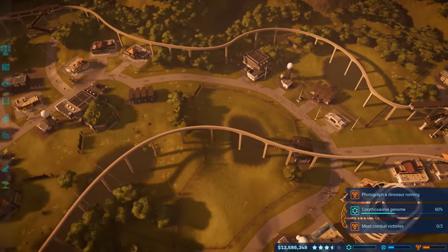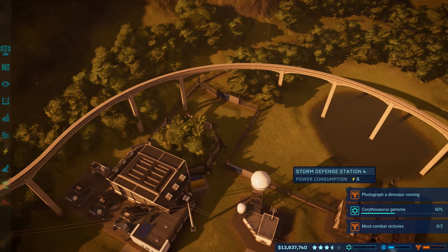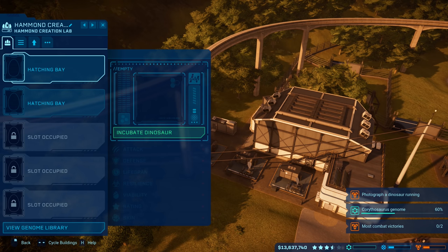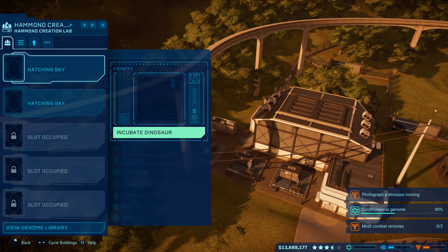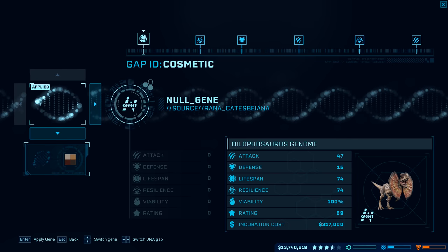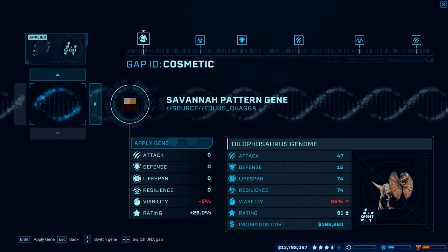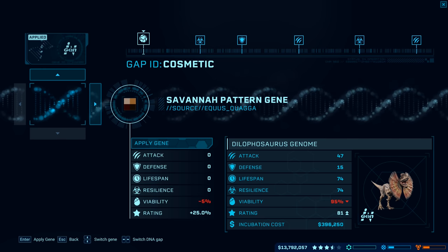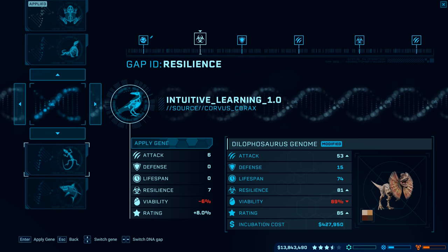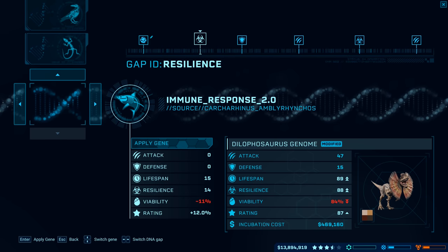Back with a 100% dilophosaurus genome — finally! The velociraptors that died have been remade — four again. There was another incident so the rating took a hit, but guests have been released from the emergency shelter. Modifying genes now: applying savannah pattern, boosting lifespan, rating, resilience, and immune response 2.0.